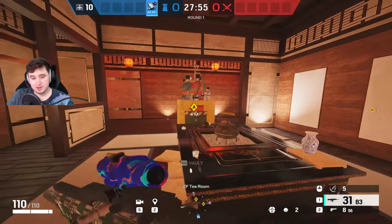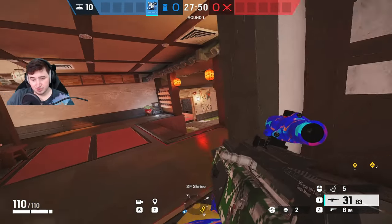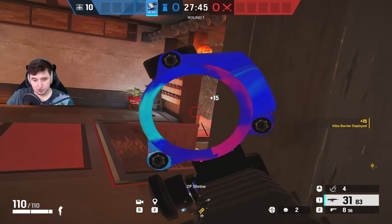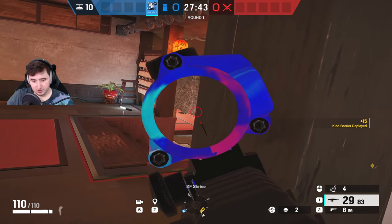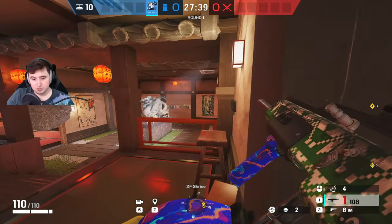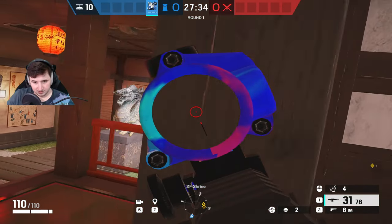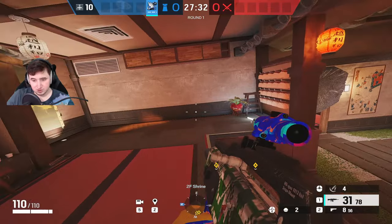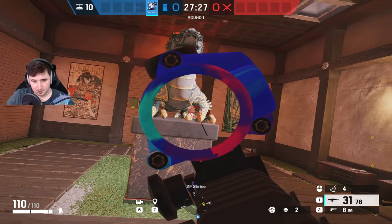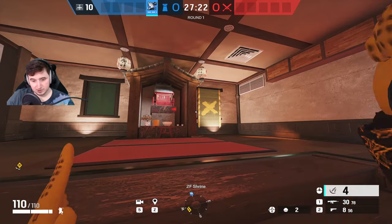Now we're on Skyscraper for the tea room site. The first Azami barrier is on the top of the shrine/dragon door. It gives you a one-way for when people push top house and try to push into shrine — they have to melee it off and you can just shoot them. I also like to make holes along this wall so you can hold terrace from this position and fight back. If you want to push down here and hold these gaps, be careful of the window behind you, so I block that off with a barrier. Now I can push down and play these holes without worrying about that window.